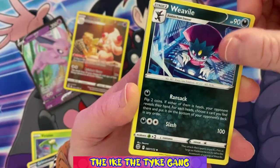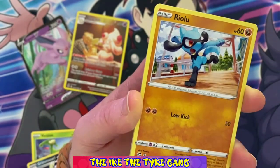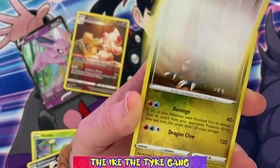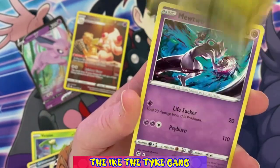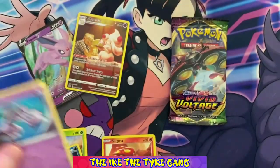Stammy, Weavile, Axew, Impidimp, Magma, Riolu, Mincino, a Reverse Druddigon — and a Mewtwo regular rare! That is a nice card. I would always wish they'd made that a holo in this set.